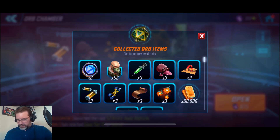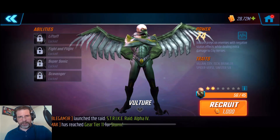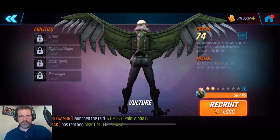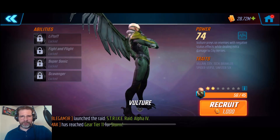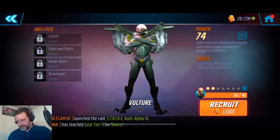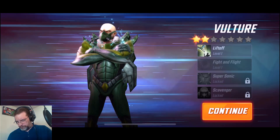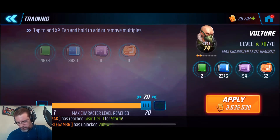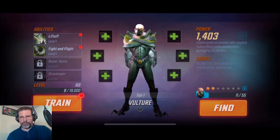Not going to take us too far, but we've got enough gold - I'm not worried about that. So let's go ahead and unlock him. There we go, he's just kind of standing there. Looks pretty cool. We're going to recruit him. So he's a 45-shard unlock - he's not a 15-shard. So a two-star right off the bat. Let's go ahead and train him up - we're going to take him to level 60, just like we did everybody else.